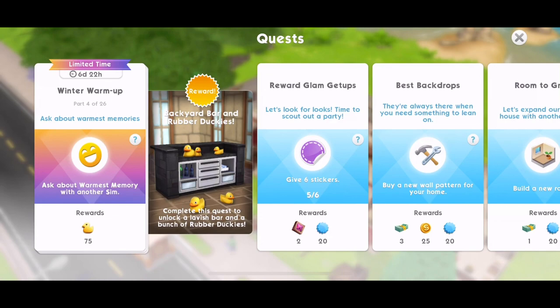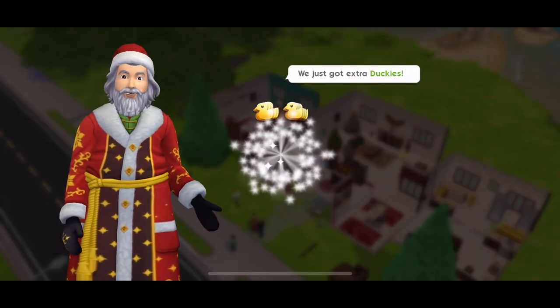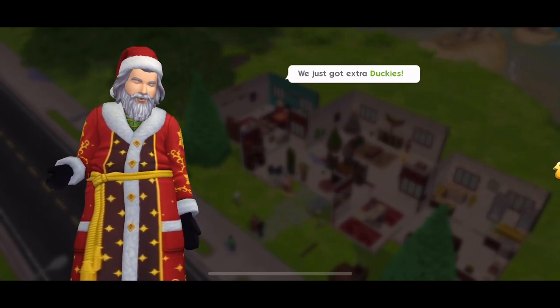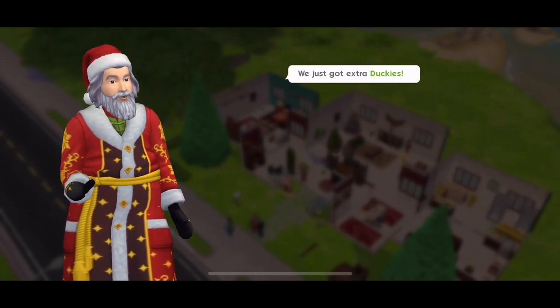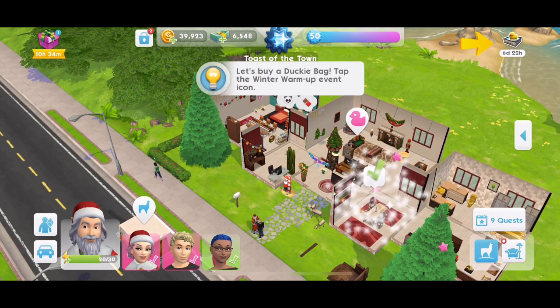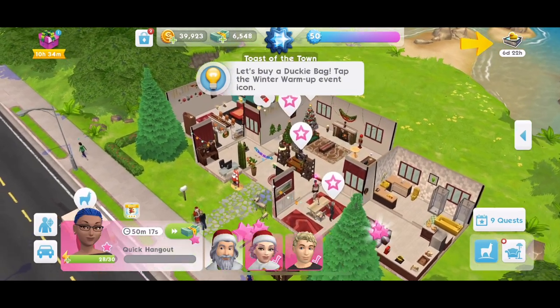Part four: ask about warmest memories. Ask about warmest memory with another sim. We just got extra duckies — that's wonderful. Let's open a ducky bag and see what's inside. I think I have to do that otherwise it's just going to stay there, so let's open a ducky bag.